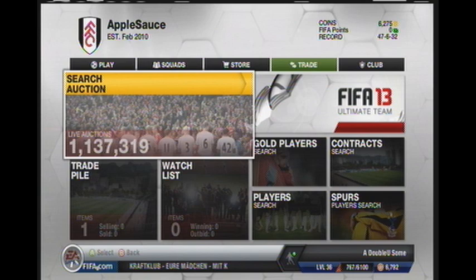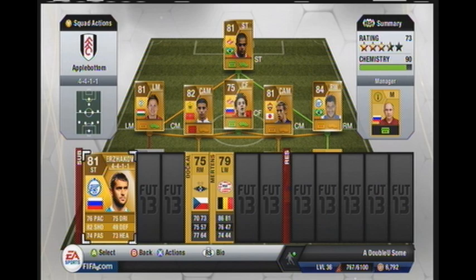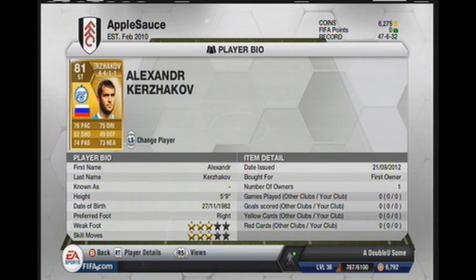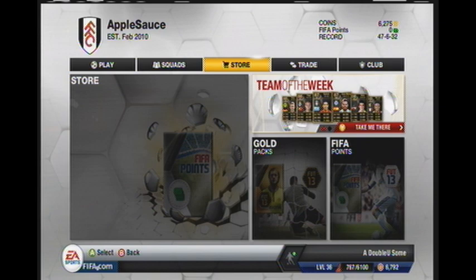Another thing is when you have gold players — I'll show you my gold squad, I'm still working on it, making a Russian Premier League team. Let's say I wanted to sell Kershikov, the striker from Zenit. Before you put somebody up for auction, you want to look to see how much that person is going for, to see how much money you can get. What I do is I don't put a buy now price — I usually just put bidding at 150, because people are always going to bid on lower prices.